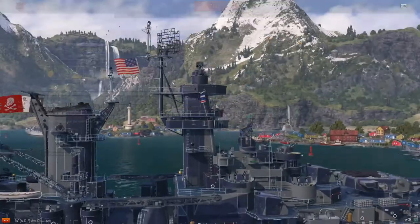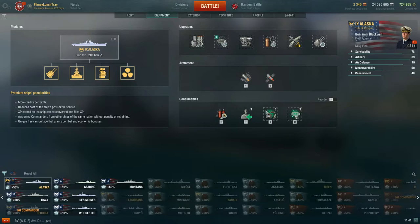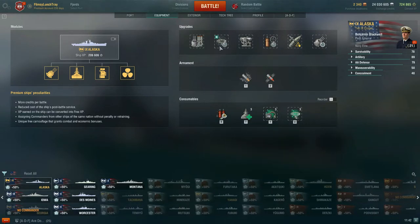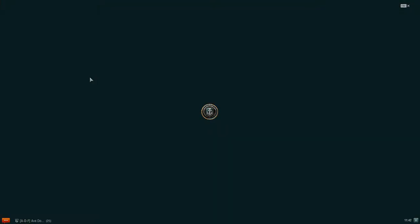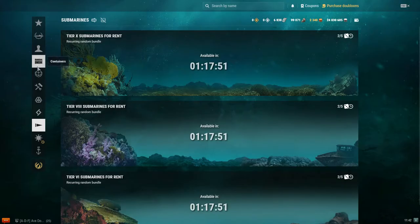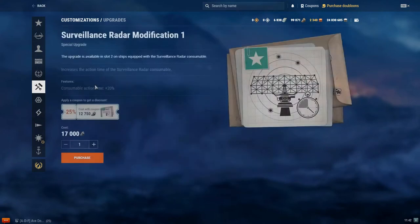When you click on one of these upgrades, it takes you to the armory. The surveillance radar modification 1 costs 17,000 coal, but you can use a coupon to get it for 12,750 coal once a month. Always buy these with a coupon — I just wait until the next month before I even consider spending coal.